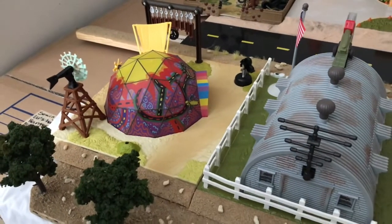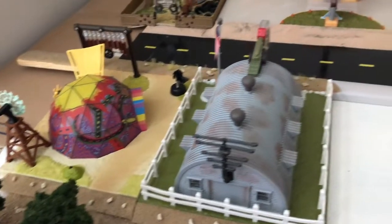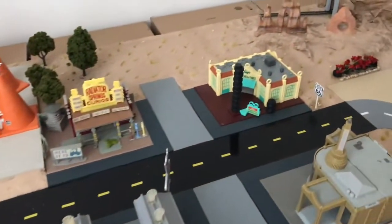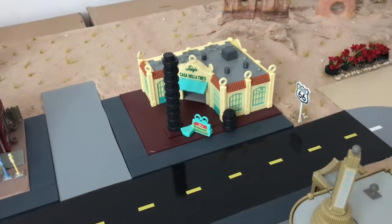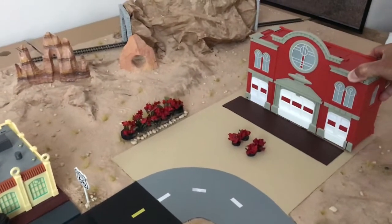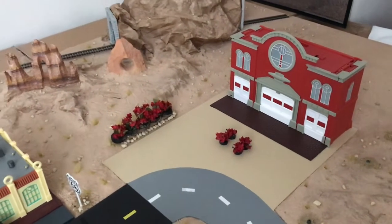We also place the trees behind Fillmore. On this part here we also added the Tower of Tires at Luigi's Casa de la Taille.